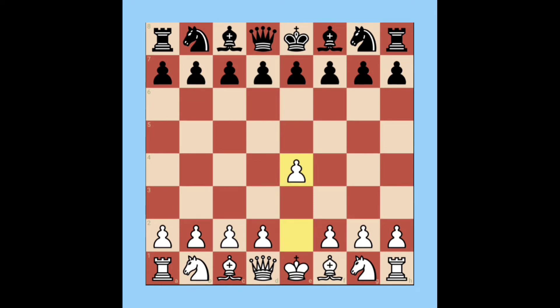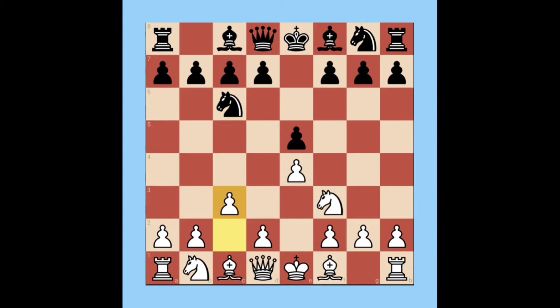e4 controlling the center, e5 controlling the center — both sides equally. Knight f3 controlling and attacking the center pawn. Knight c6 supporting and controlling the center pawn. Pawn c3 — after pawn c3, the opening is called the Ponziani Opening.